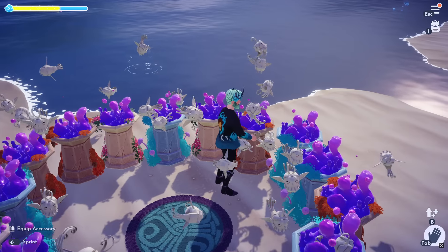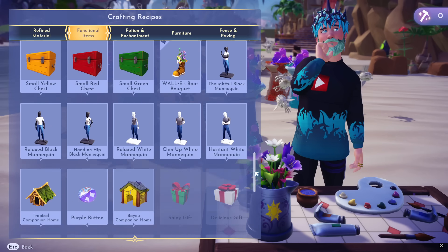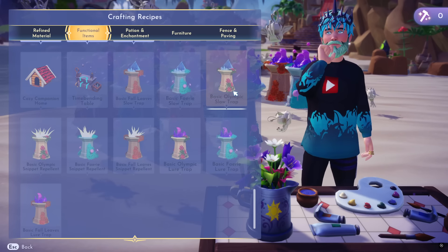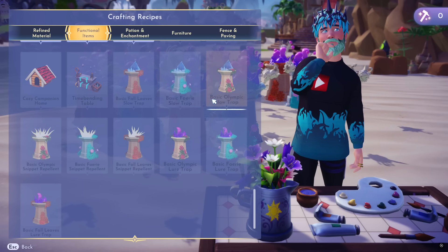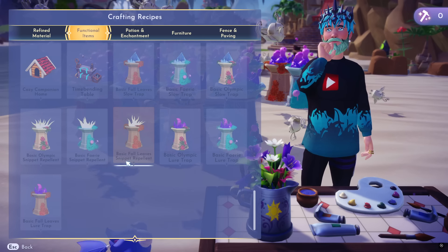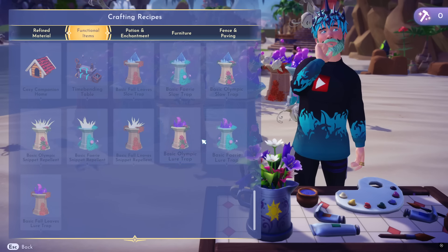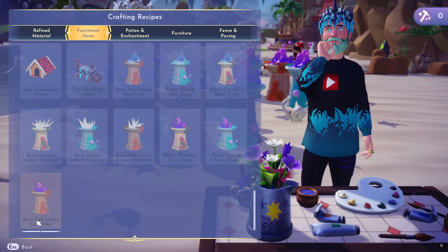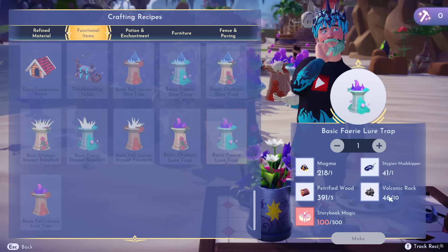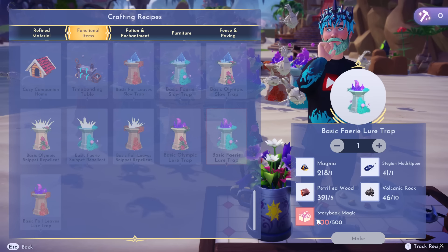So how do we get a bunch of these? Well, this is the answer — all you need is these little contraptions here. If you go to your crafting station, go to functional items and scroll down, you're going to see several different types and colors of these traps. You have slow traps, the fall one, the fairy, and the Olympic one for each biome — it's just a design. These are all the same and they don't have to be placed in those biomes at all, it's purely aesthetic. We're going to use the lore trap. These are actually really cheap: one magma, one mud skipper, 10 volcanic rock, five petrified wood, and 500 storybook magic. Just do your storybook details and you can get these pretty quickly.